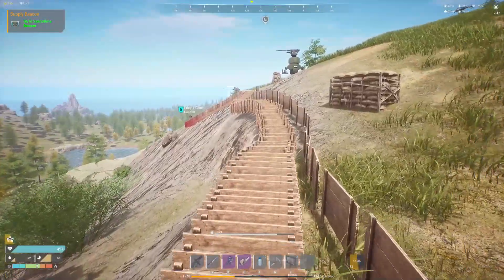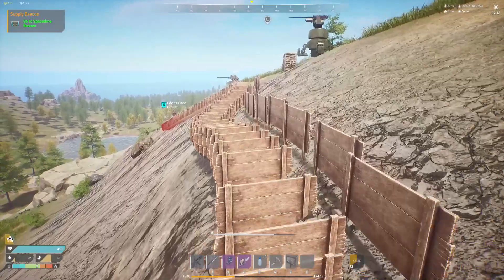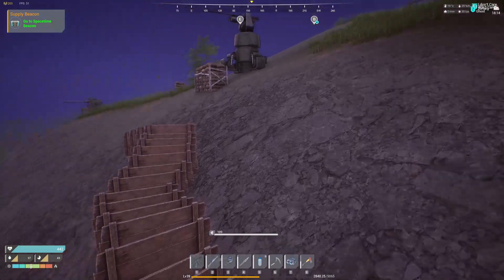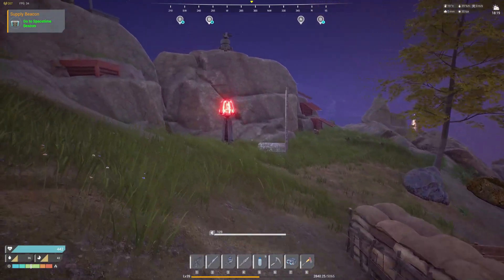Another thing you can do is by putting these signs down like this, you create a wall. If you put it on a steep hill like these are, they're very difficult to jump over. And while sometimes people can jump over them, even if they do they have to slow down and make that jump a couple times, which means they're just going to get shot at by the turret.